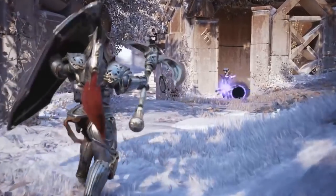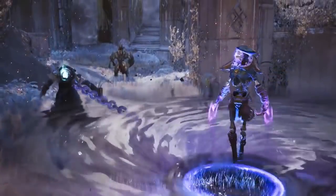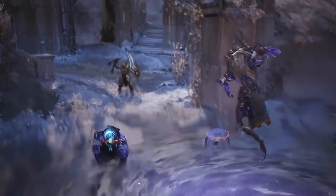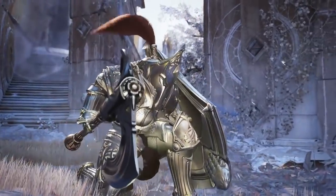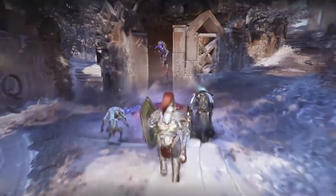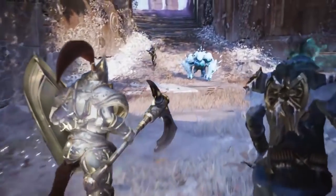Right after the deflect mechanic, we see Gideon enter his ultimate, and we get to see other characters around there. We see Aurora in her Winterfest skin — we already know about that. But then we also see Revenant, who got a Winterfest skin as well. His head is on fire with a blue lit flame. That is so cool. Then we see Terra, the new hero, just charge in with her helmet down.